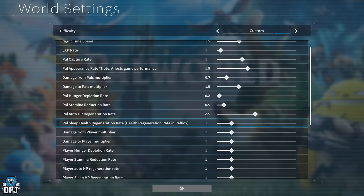Pal sleep HP regeneration rate in the Pal Box: at your base you need to create beds for your Pals — when they sleep they regenerate health. They also regen health when placed back in the Pal Box, which is a massive container that stores all your Pals. Since this is a regeneration rate, you want it higher rather than lower — I'd go between 1 and 1.5, so let's say about 1.3.